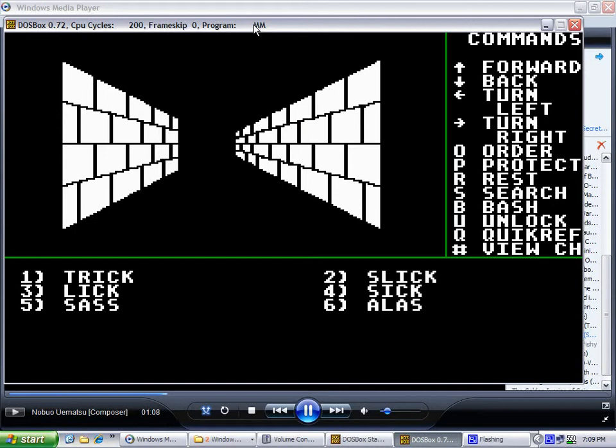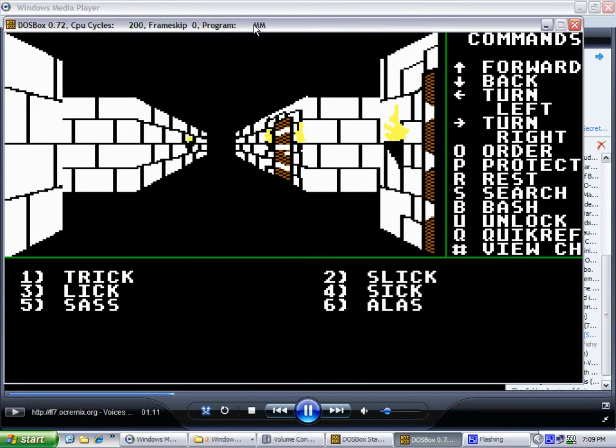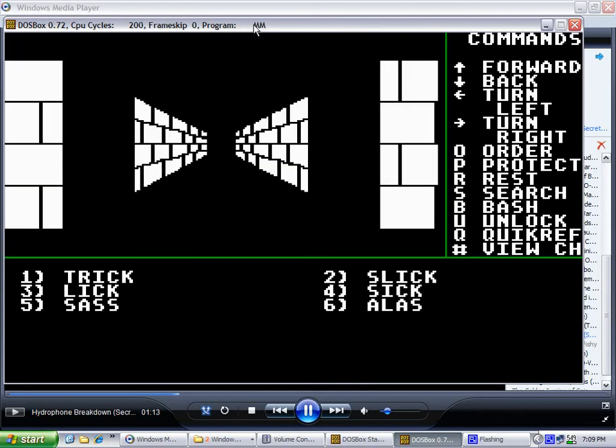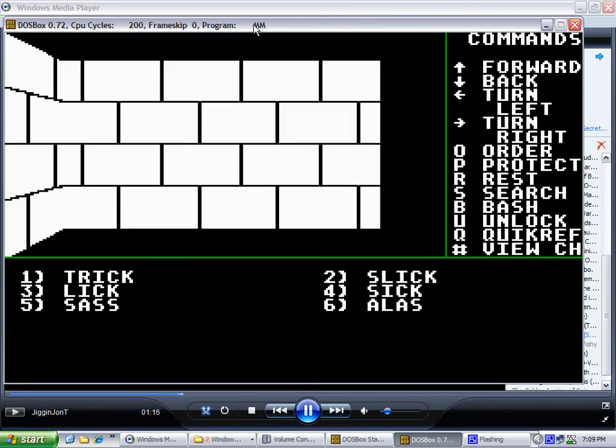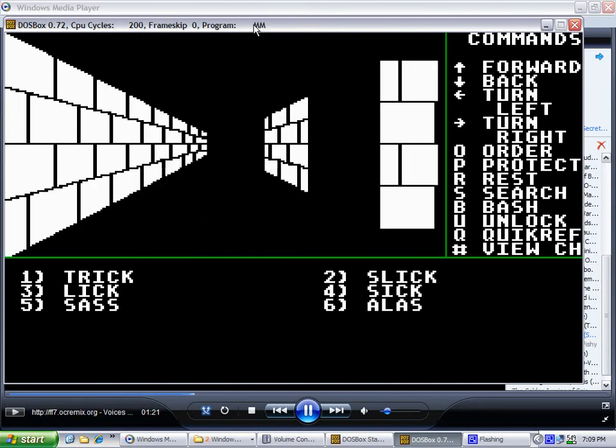Take a left, go forward. Go up, take a left, up, right, up, left, up, up, left, up, right, and then proceed to the end of the hall.